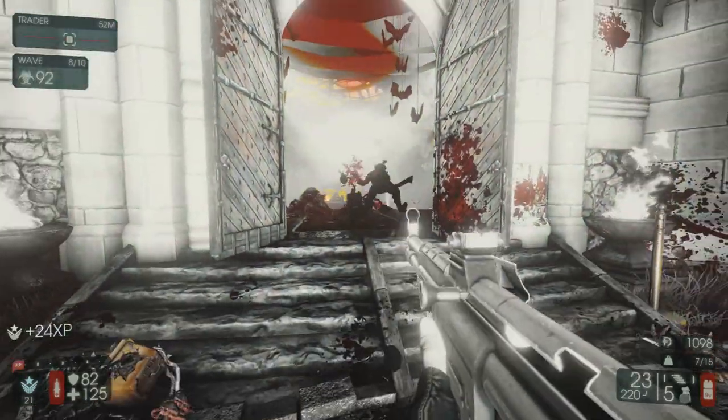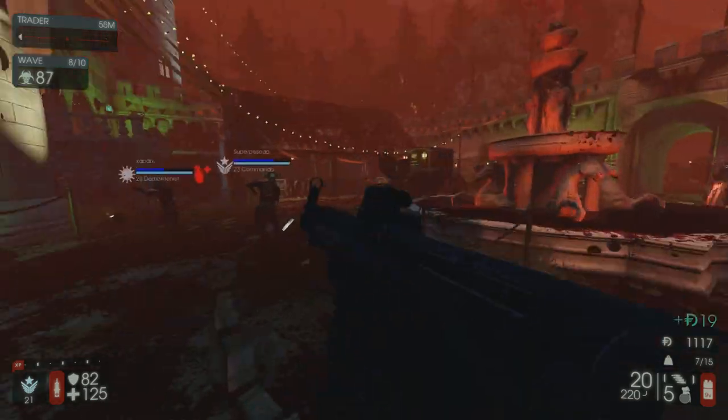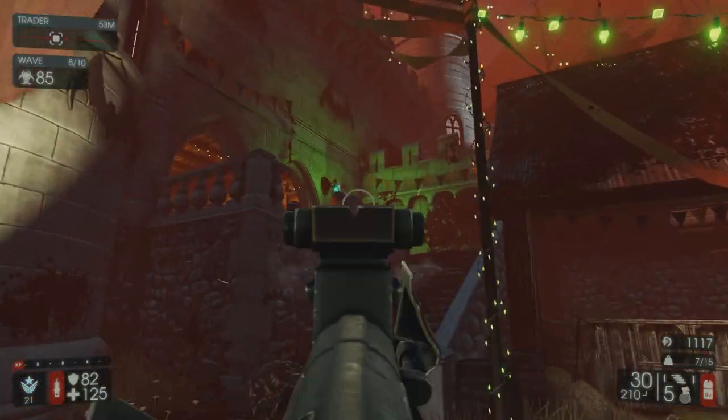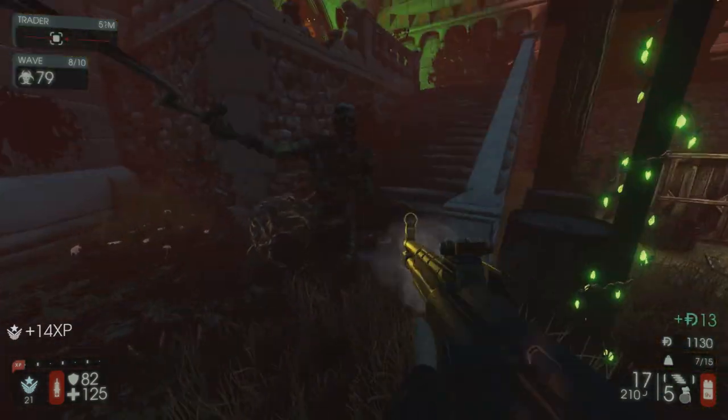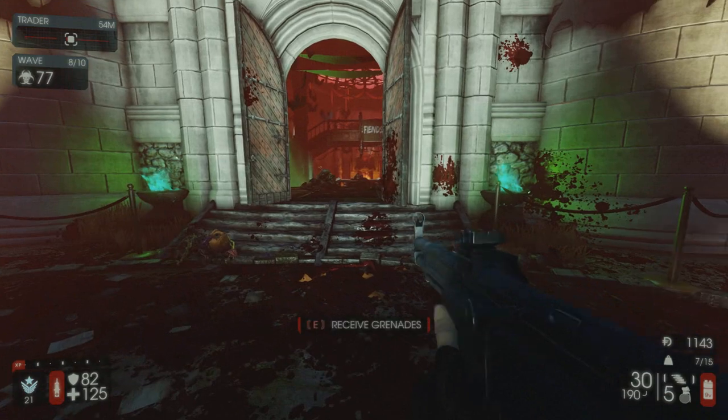Hello everybody, Caboose.exe here, back again with another Killing Floor 2 video. Finally, the beta for the Halloween Horrors is out, and I'm going to be talking about the Seasonal Item. The item this time around is a skin for the MKB-42, which is one of the three new weapons being added for this event.